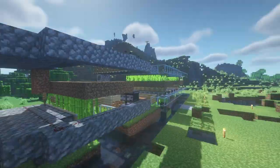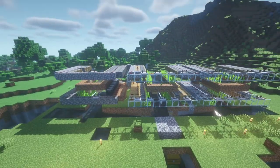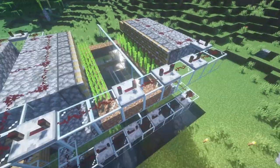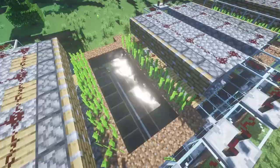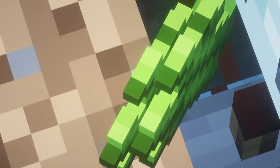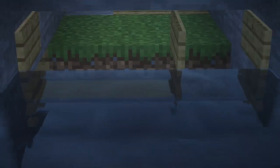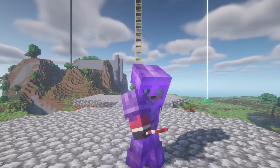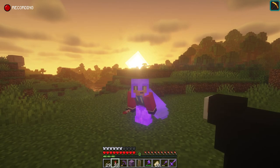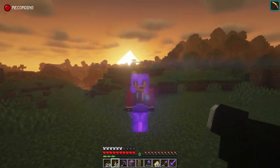How this sugarcane farm works is we have observers - when the sugar cane grows to three blocks tall, it triggers all the pistons here. There are close to 70 pistons. Most of the time the sugar cane will fall into the water, and through the power of water flow it'll go directly into that chest - or just fly right past it. That about covers it for this video. Thank you guys for watching. Please check out some of my other videos. Peace.